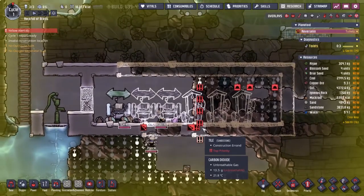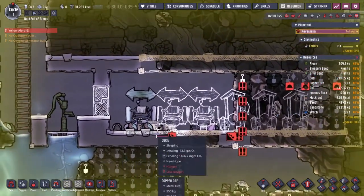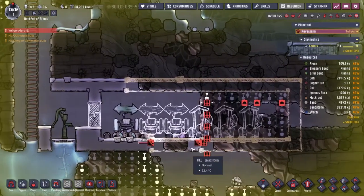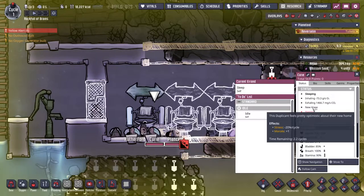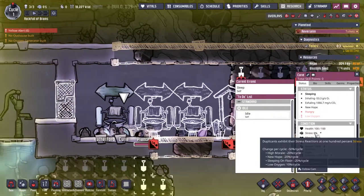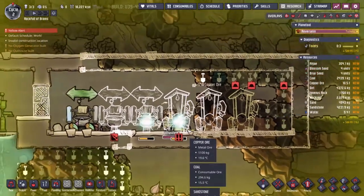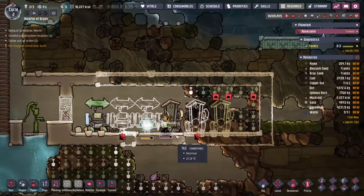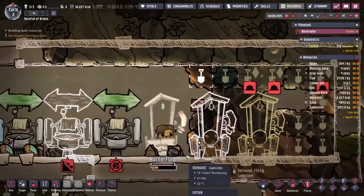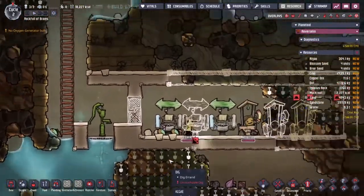First day, first alarm — we have not managed to get the toilets built before the end of the night. Disappointing, to say the least. Overnight the duplicants can sleep, but the toilet really is the most important thing to get going on day one. They can wake up with a sore back — I can live with that. New hope gives a minus 20 to stress just because it's a brand new existence. The next day alarm has gone and the first toilet is going down — vital importance.